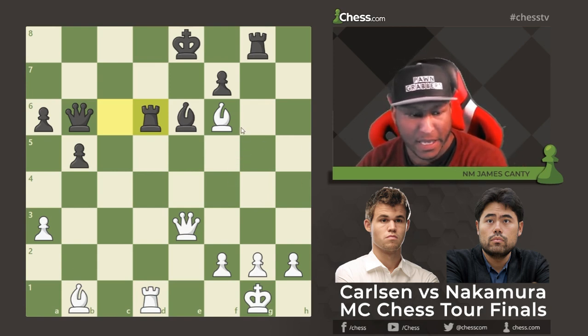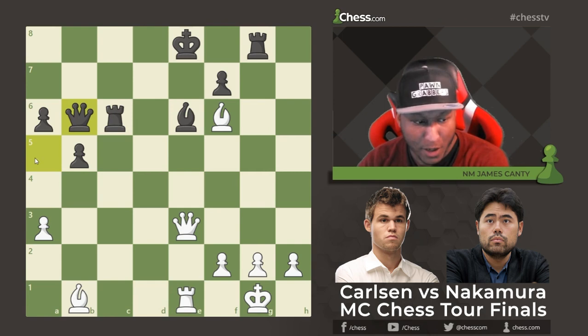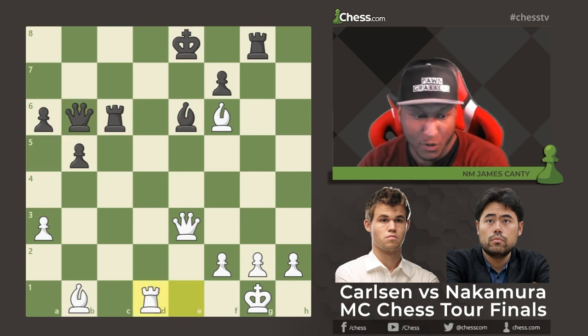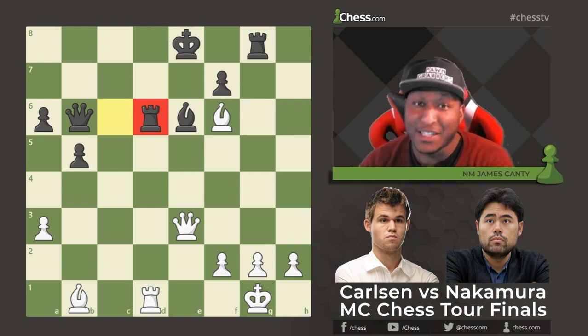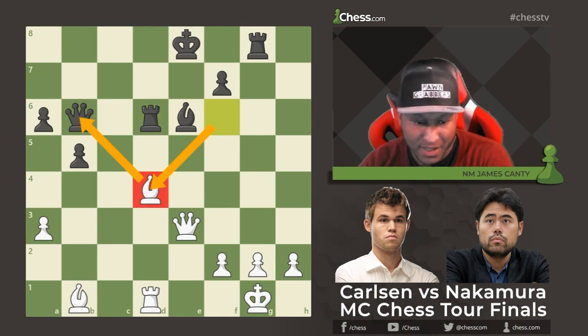Magnus mentioned in the postgame analysis that from here he had to reset — he fell for the oldest trick in the book. When Hikaru shook his head after playing Queen to b6, Magnus played Rook to d1 and Hikaru kind of tricked him, shaking his head as if in trouble but actually being okay. Magnus said he had to reset, and Hikaru used it to his advantage — funny to see that.